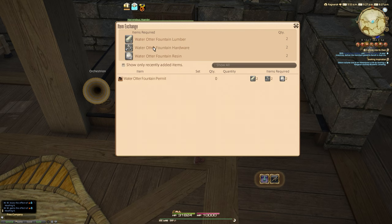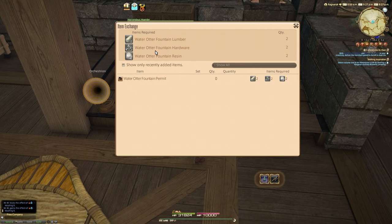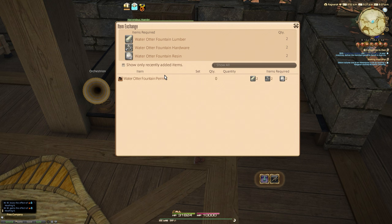You need two of each of these items: two Water Otter Fountain Lumber, two Water Otter Fountain Hardware, and two Water Otter Fountain Resin. You can alternatively go and buy these from the market board, but of course people will be trying to make a decent amount of gil from these, especially considering it's only just now in the last couple of days that people have been able to figure out what they're for.